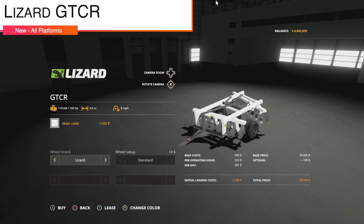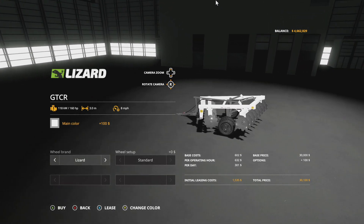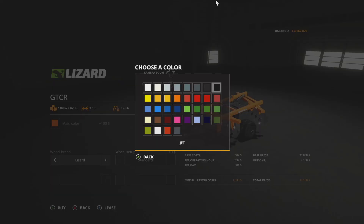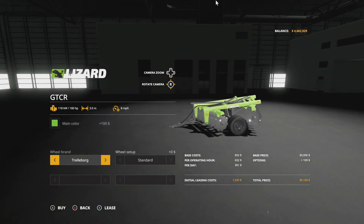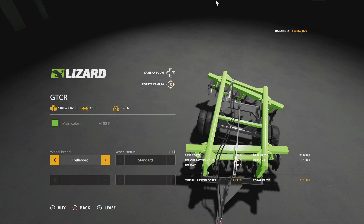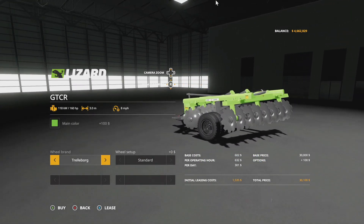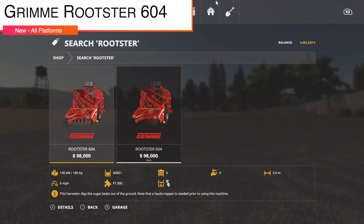Next up we have a new plow from Tech Modding — 160 horsepower, three meters, 8 miles per hour. Main color covers all of them, which I appreciate very much — all the colors of the rainbow. Wheel brands include Lizard and Trelleborg. This is cool — I like this a whole lot.